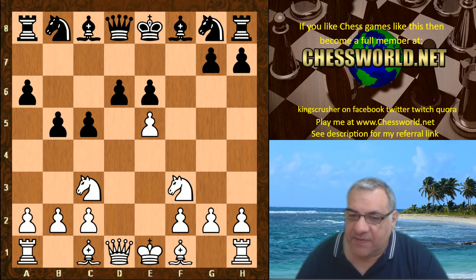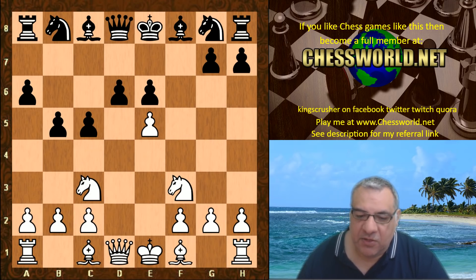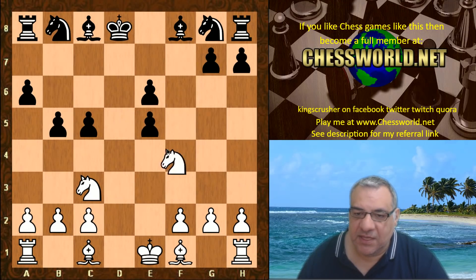Now Stockfish keeps things closed with d5. Clearly taking looks to be a bad idea intuitively because of taking, Queen disrupting the King - Knight takes e5 looks very nice for white.